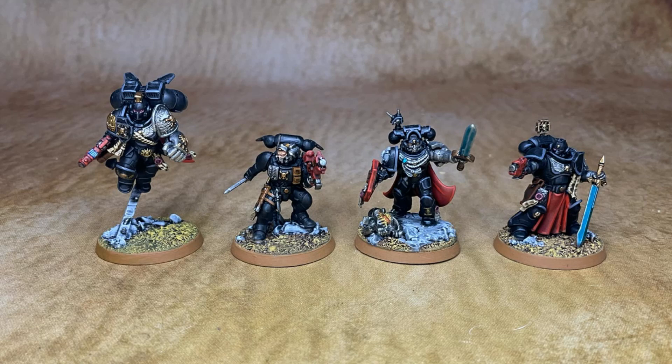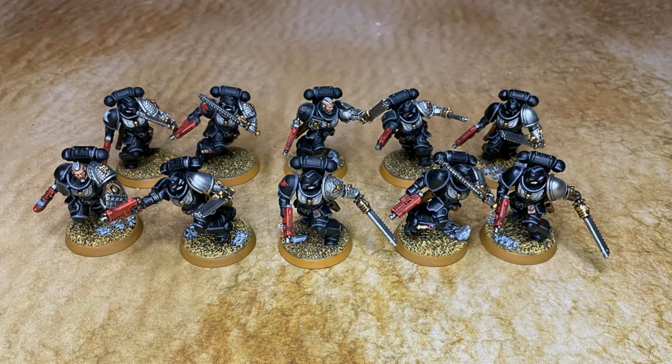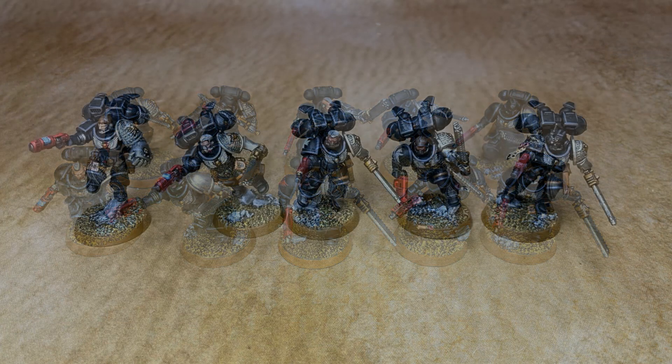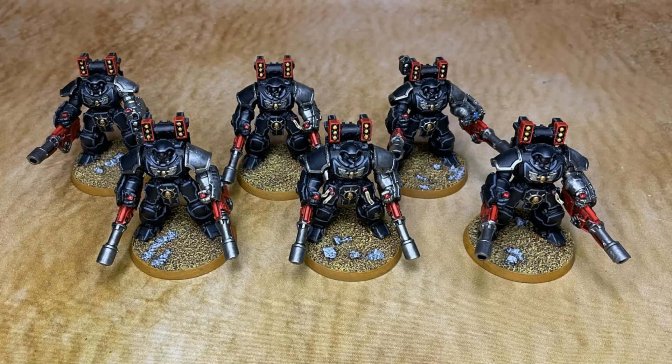I have two squads of Assault Intercessors — these guys are great. They re-roll one wound, and the whole wound roll if they're attacking a target that's on an objective. I also have one squad of Assault Intercessors with Jump Packs, led by the Captain. They have a 12-inch move, impact mortals, and they fight well — a real good deal for 80 points to get out there and score primaries and secondaries, and when it's time they can put a little hurt on things.